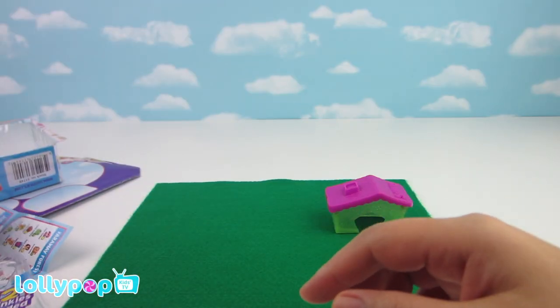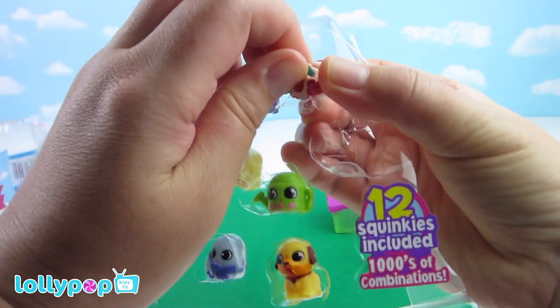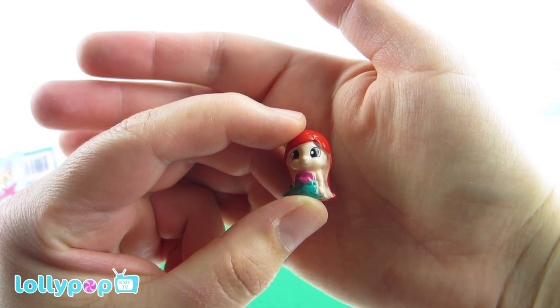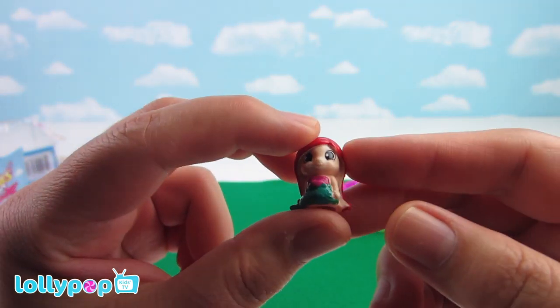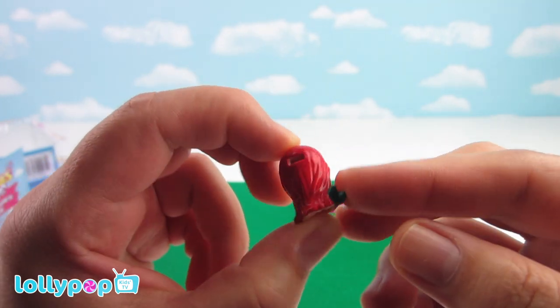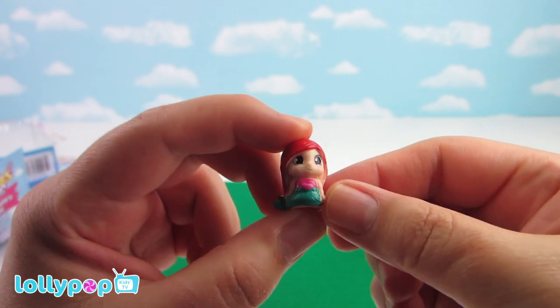Who's this? Oh, that's Melinda Shells. She's from Squinky Sea. She has long red hair, and she has a tail because she's a mermaid.